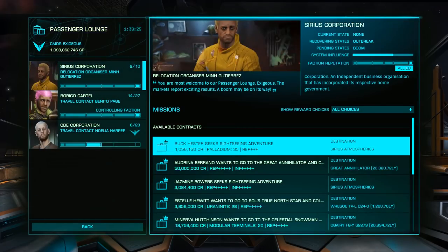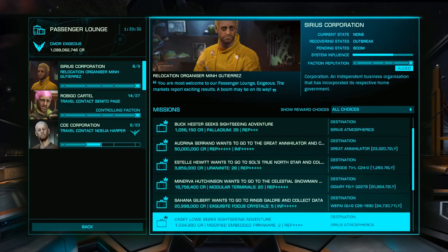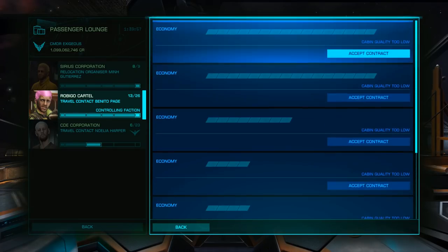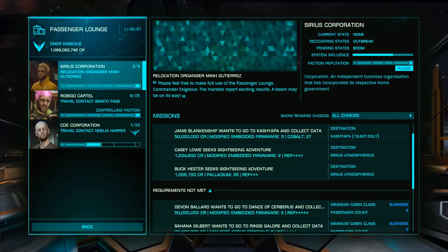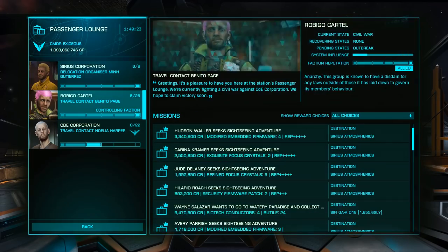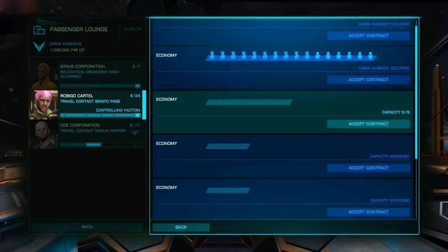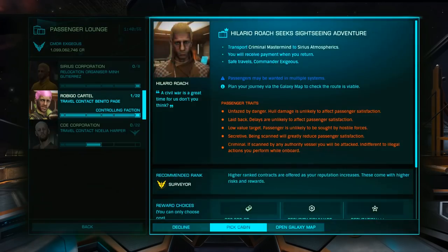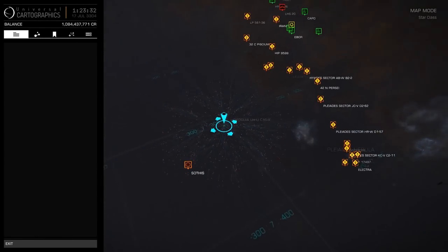When you're ready, head out to Seos to swap your fuel scoop, then head to Rubigo Mines in Rubigo. Once you arrive, you'll be checking the passenger lounge for VIP missions to Cirrus Atmospherix. Given you'll have a maximum of 9 cabins and each group will require their own, you shouldn't have any trouble filling your ship without board hopping.